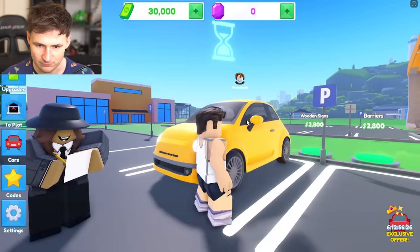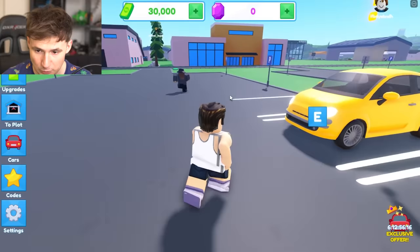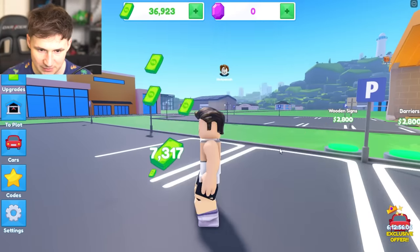This is a very fast yellow car. She looks interested. Looking good. How much is she gonna offer? She made an offer. Riley wants to buy it for $6,700. Riley, I'm sorry, but this guy offered more.